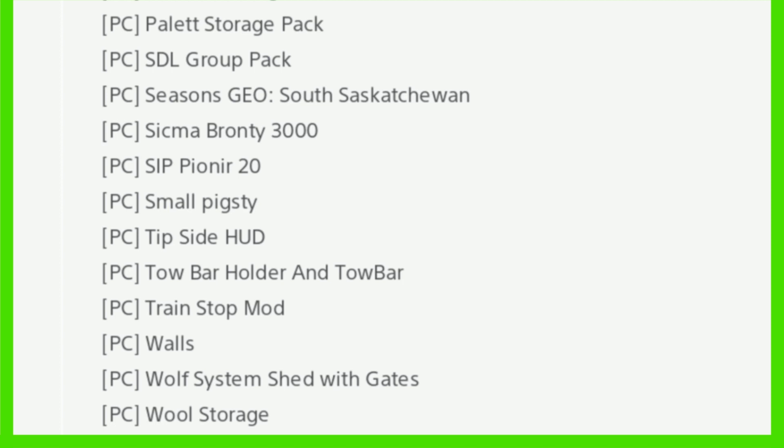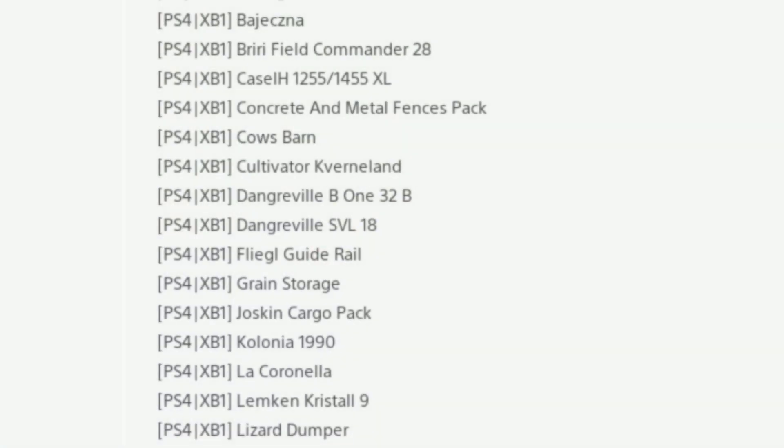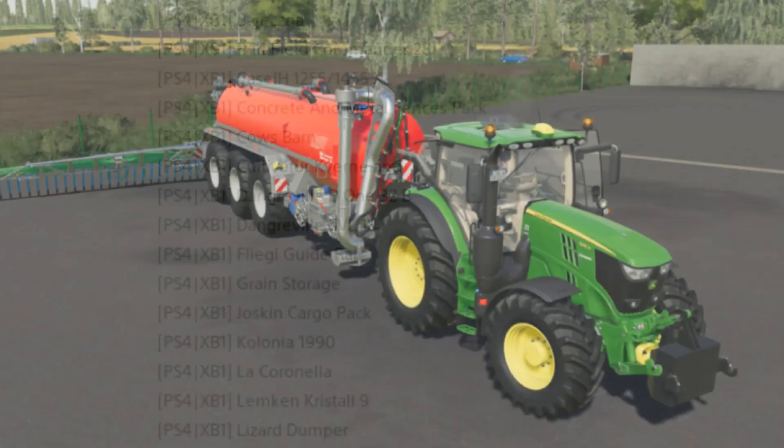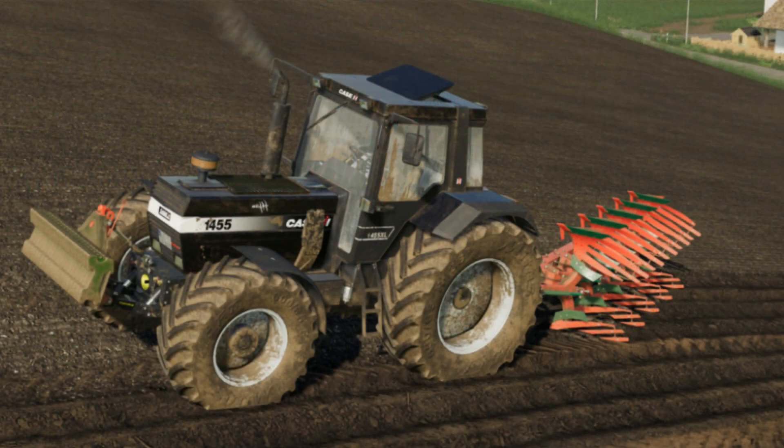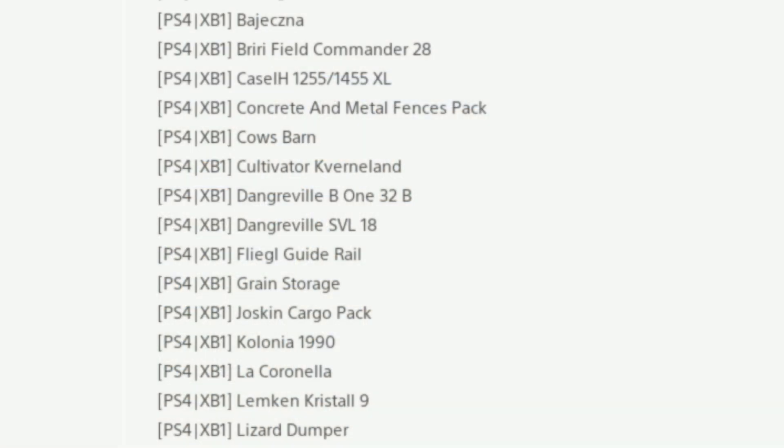Also new: Small Pigsty, the Tipside Hood, Tow Bar Holder and Tow Bar is back, Train Stop Mod, Walls — not sure what that is — the Wolf System Shed with Gates and Wool Storage. Now mods in testing for PS4 and Xbox One: the Jexner, the Brewery, Field Commander 28 is back with the Case IH 1255, 144, 1455 XL.